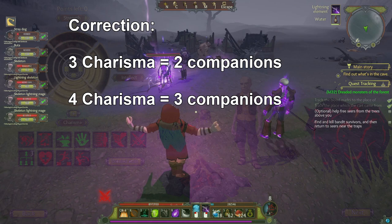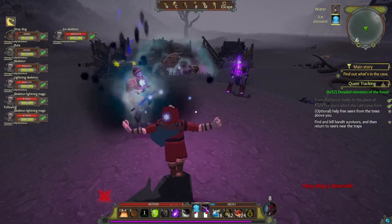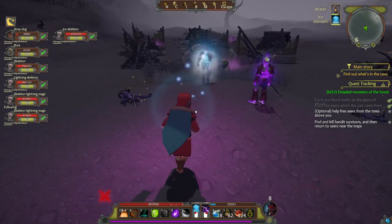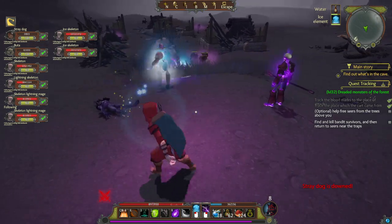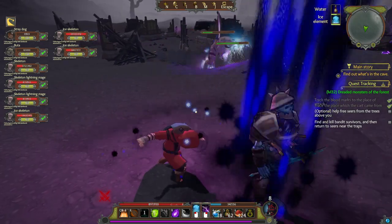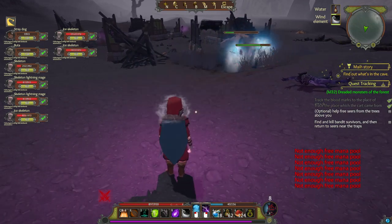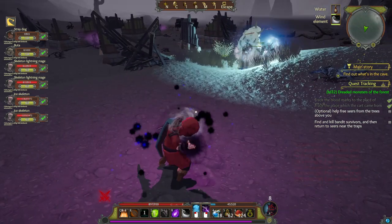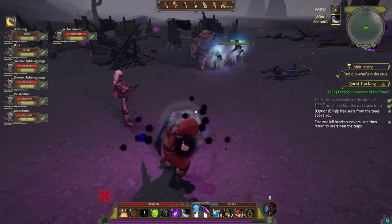If you want lots of undead minions, all you need is intelligence. A lot of intelligence gives you a large mana pool, which is important because each active undead minion reserves some of your mana. For my character, I went with four intelligence and three charisma and zero in the other attributes, so my character is slow and weak, can't wear any armour or use many weapons, but can have lots of followers to do all the dirty work. This is like a maximum minions playstyle.